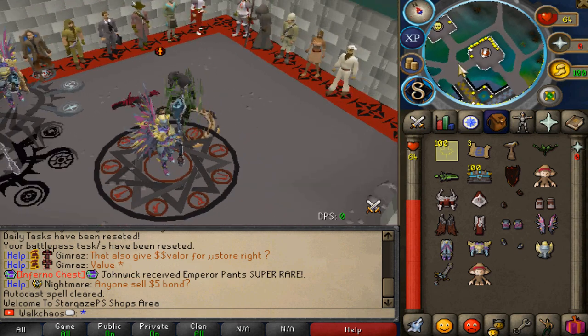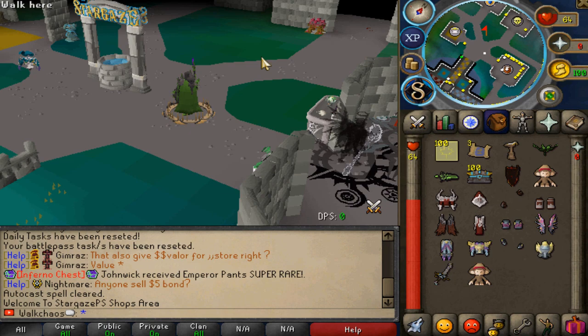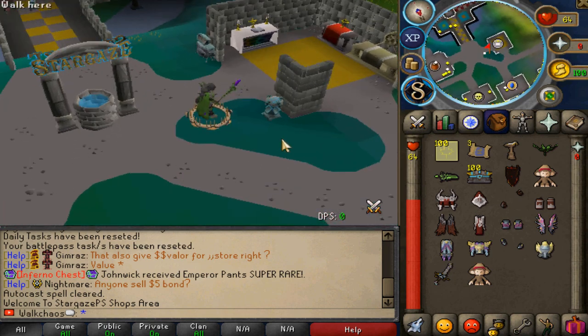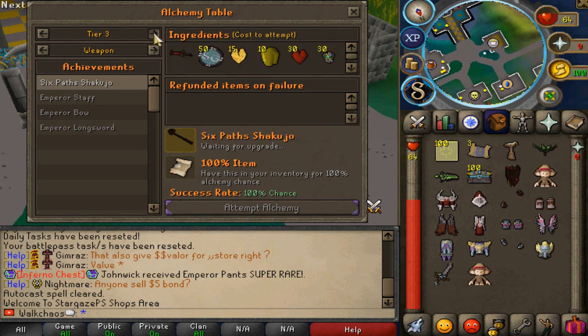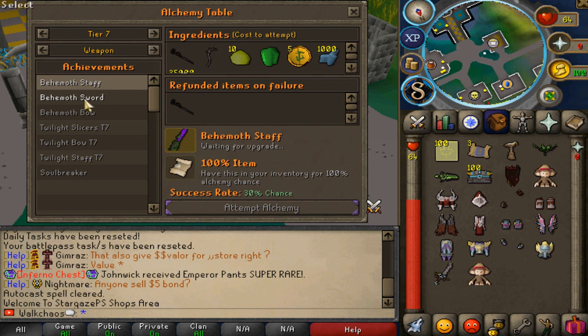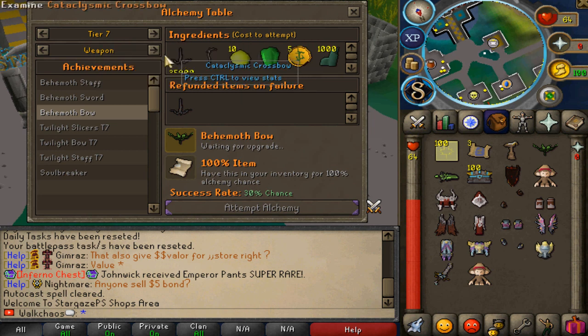You might be asking how do you get them. You want to teleport to the shops and then go to the beautiful Alchemy Table, which you can find straight ahead from the shops. Click on the board — these are the brand new Tier 7 items. We've got weapons, staff, pie, as well as the sword, all looking very nice.